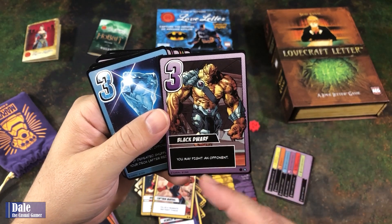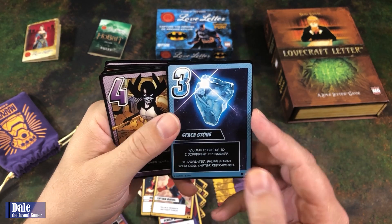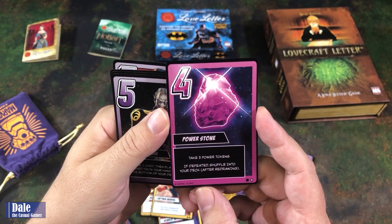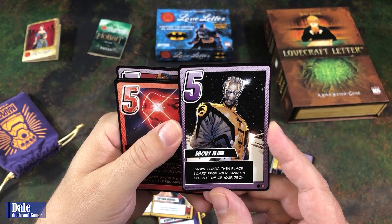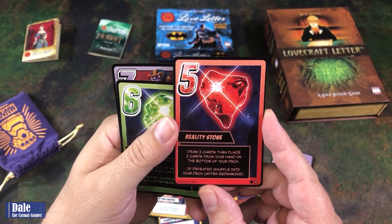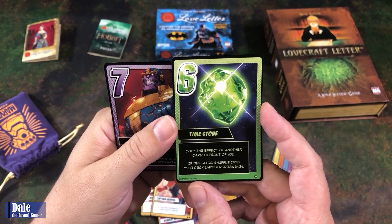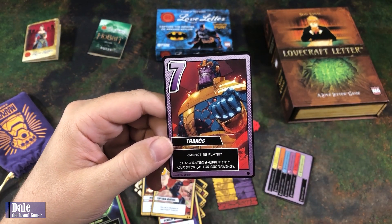Black Dwarf — you may fight an opponent. Space Stone — you may fight up to two different opponents; if defeated, shuffle into your deck. Proxima Midnight — take one Power Token. Power Stone — take three Power Tokens; if defeated, shuffle into your deck. Ebony Maul — draw one card, then place one card from your hand on the bottom of your deck. Reality Stone — draw two cards, then place two cards from your hand on the bottom of your deck; if defeated, shuffle into your deck. Time Stone — copy the effect of another card in front of you; if defeated, shuffle into your deck. And finally, Thanos — cannot be played; if defeated, shuffle into your deck.